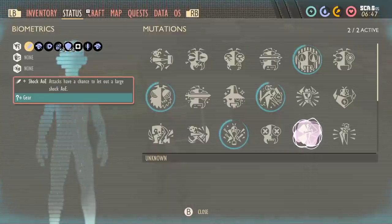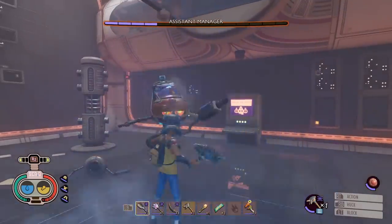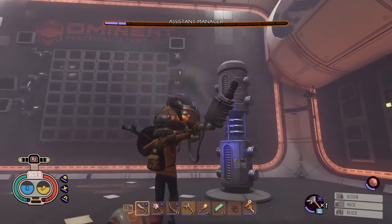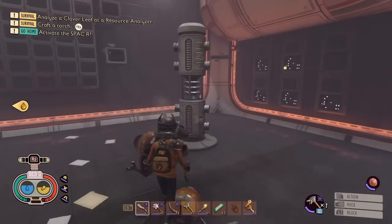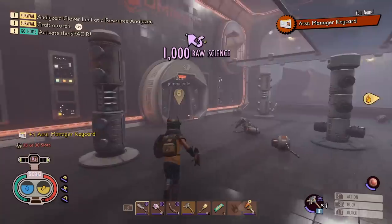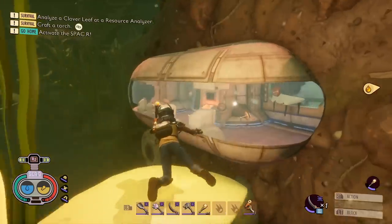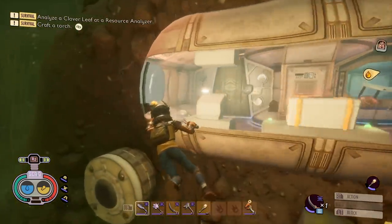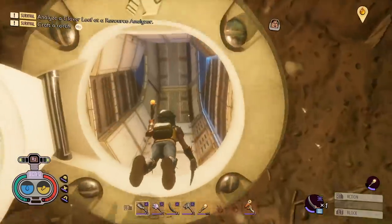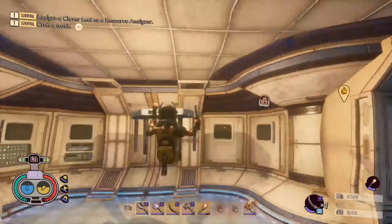Some trinkets are random drops from harvesting food or picking up items, and some are always in exactly the same spot. One of them is Sarah's Charm - it's the only one you can craft, but only in creative mode. You can't make any of the others. To get it you'll need the assistant manager keycard, so you have to defeat the boss inside the black anthill, then return to the mysterious pod just underneath the oak tree in the pond. You've always been able to get in here but could never get into that room with the red button.